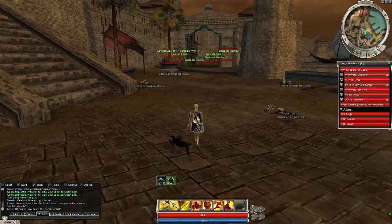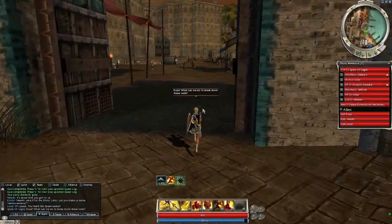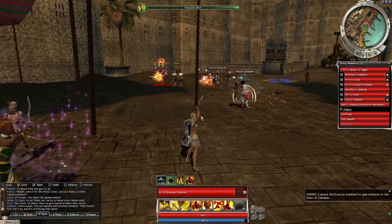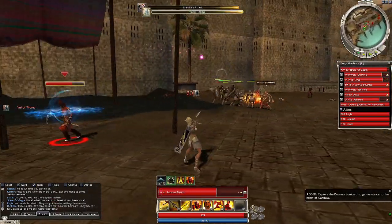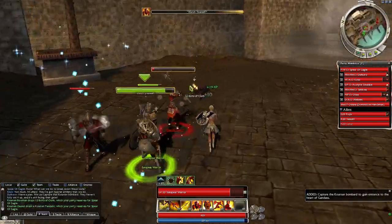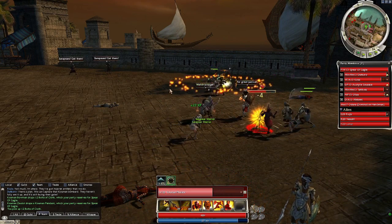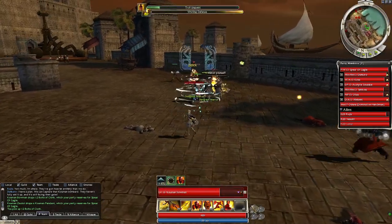Making our way along the docks. Rajas, what can we do to break down these walls? Not much, I'm afraid - they've got heavier artillery than we do. I have a plan: we can capture the Kornan bombard - they haven't fully set it up, it's still facing their gate. Meanwhile the Kornan captain: we're under attack - do you think maybe we should move the cannon so it's not pointed at our gate? Nah, it's fine. What if they take it? Don't worry about it, it'll be fine. What could possibly go wrong? They could shoot it at us. Details, details.